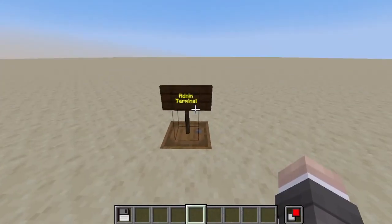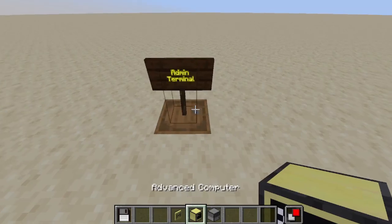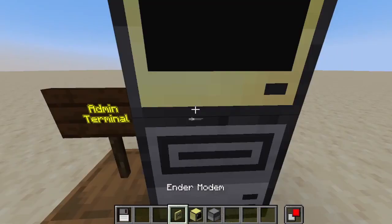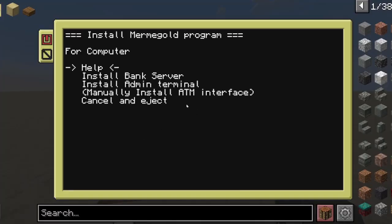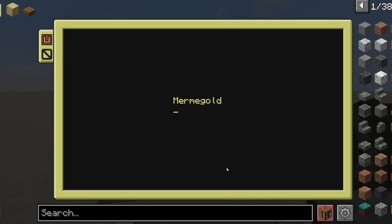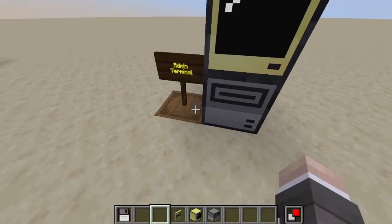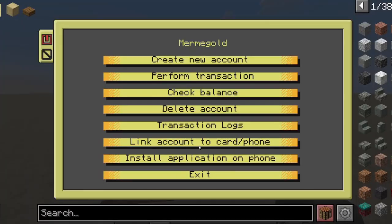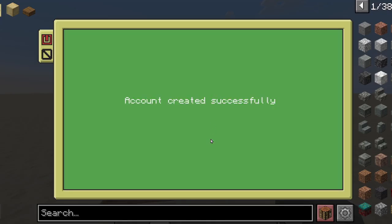Let's install the admin terminal. The admin terminal needs the same setup as the server — just a disk drive, an advanced computer, and another ender modem. Insert the disk and install the admin terminal. And that's ready. The default password for this is 1234. Now I can create accounts, link cards, and perform all of these tasks. Let's create an account — Test. And I can link it to a card.